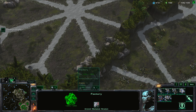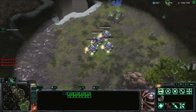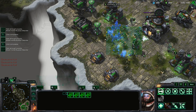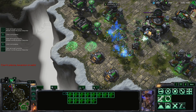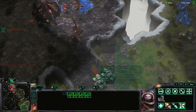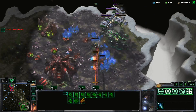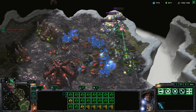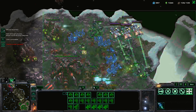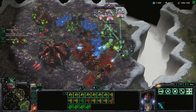A bunch of hellions would show up. Additional supply depots required. I can't build here. Let's drop them here. These guys notice them and they need to hit. Stim and hit.